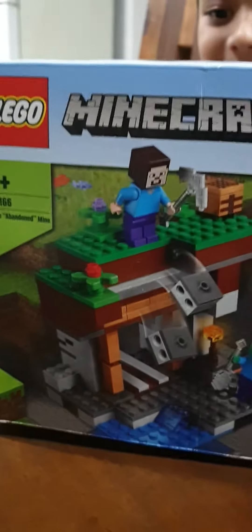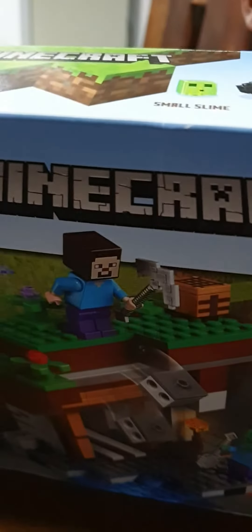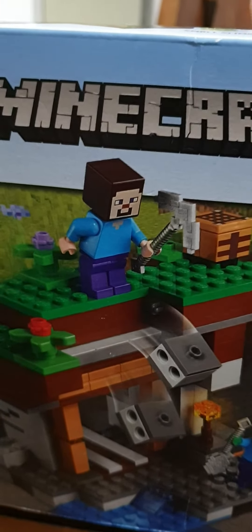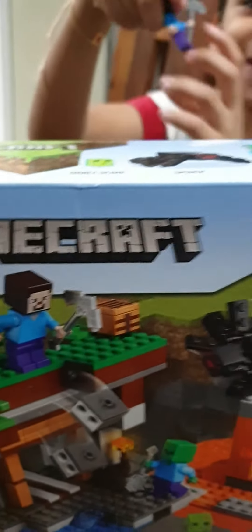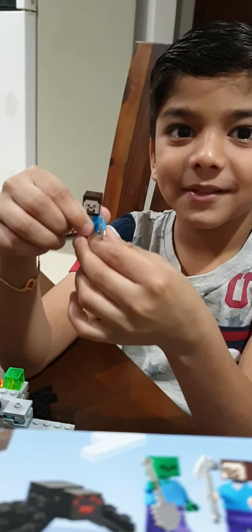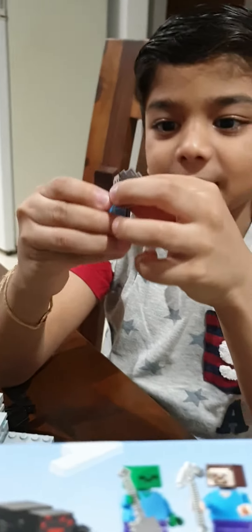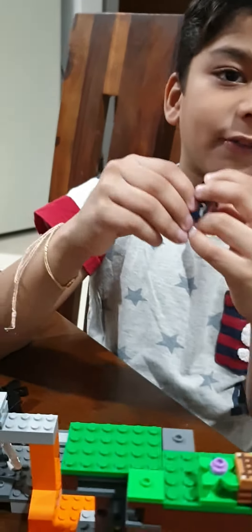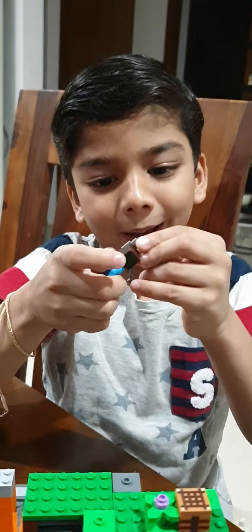It's the abandoned mine. Yes Amma. That's the mine worker photograph. Small miniature thing. It's not a mine worker — it's Steve. His name is Steve. He will protect the Minecraft. Yes Amma.